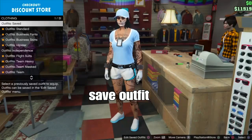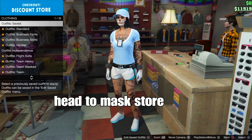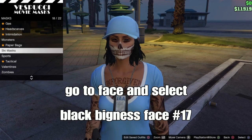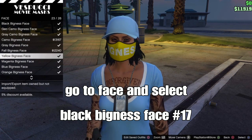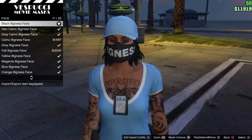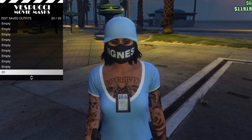Head to the mask store and select a mask to add to your outfit. At the mask section, go down to face — it should be number 10. Select the black thickness face — it's like a ski mask on your face, black and white. Select that one and save your outfit.